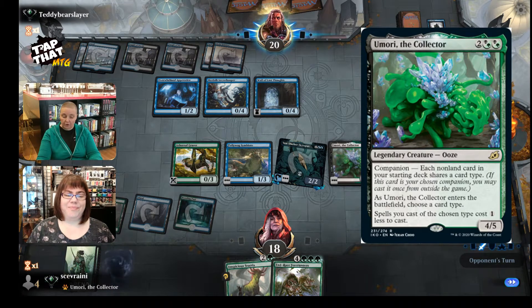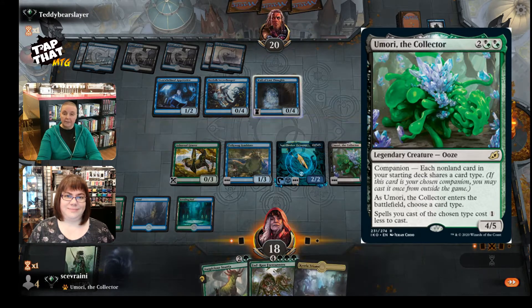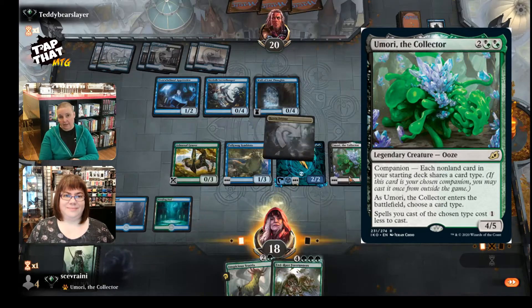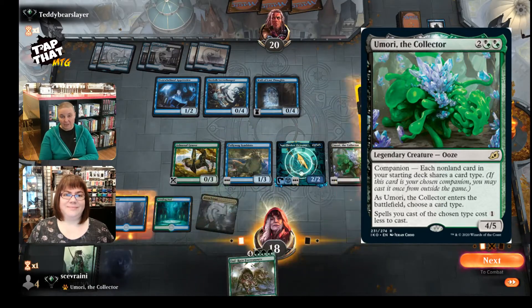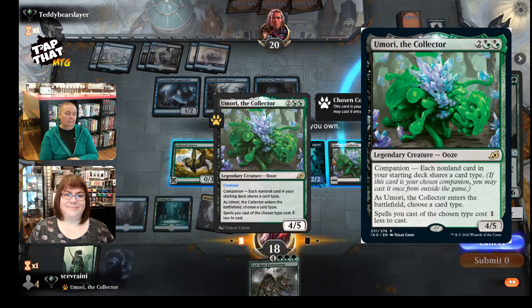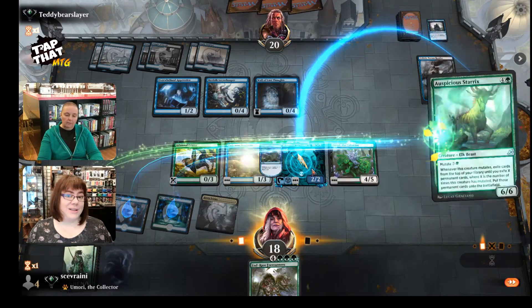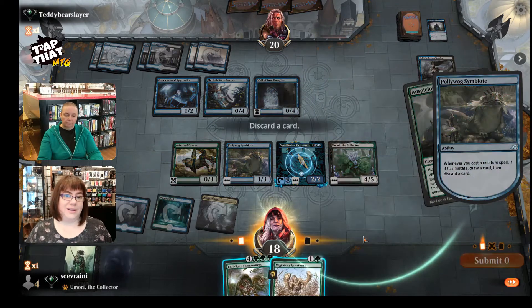This card is all about being able to cast your creatures. It says spells you cast of the chosen type cost one less to cast. So you want to be able to cast those big creatures for less and take advantage of that, getting those out faster and running over your opponent. This companion thing will evolve, of course.